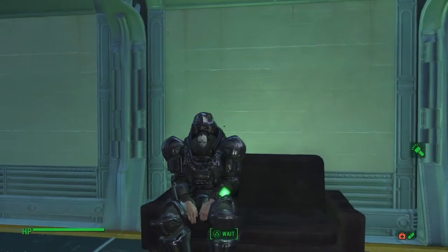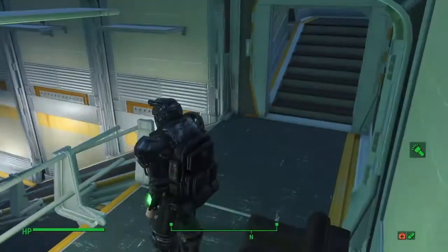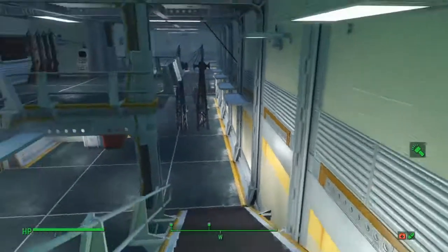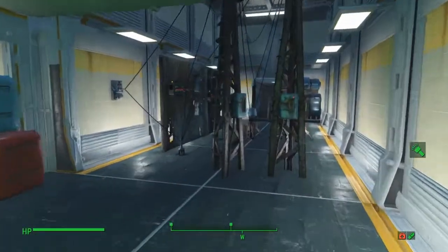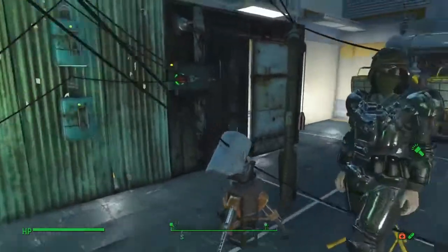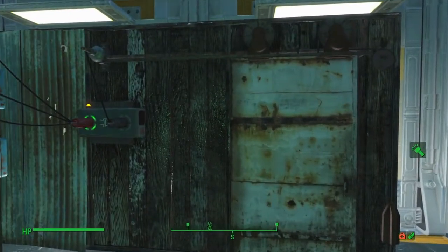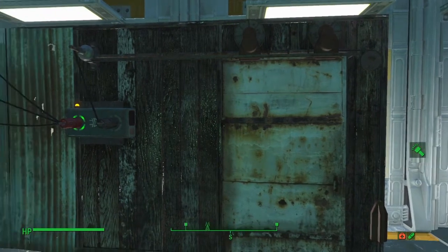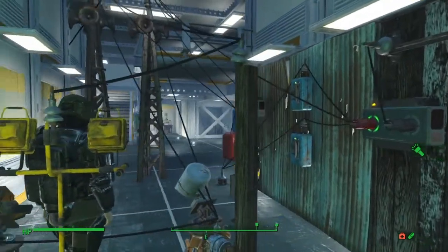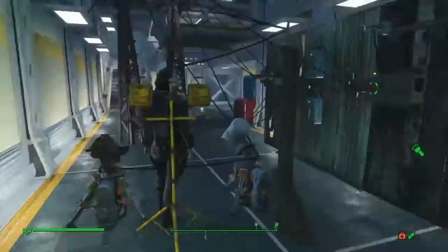Here we are lounging on our couch at Outpost Zemonges Laboratory. Let's go have a quick look at this automated defence system. I have tried to do something like this in the past at one of my settlements, so let's just have a quick rundown. We've got a security door in there. Theoretically, we've got loads of unique and legendary weapons that we do not want our settlers getting hold of, because they will run off and you've got to try and figure out which one's got which — which is a pain. So we want this door to shut when we are under attack.